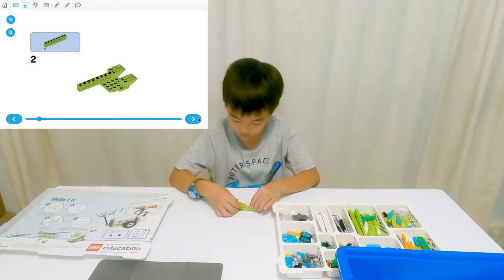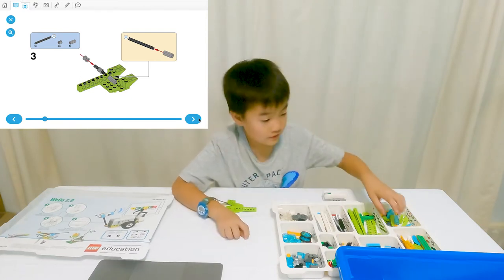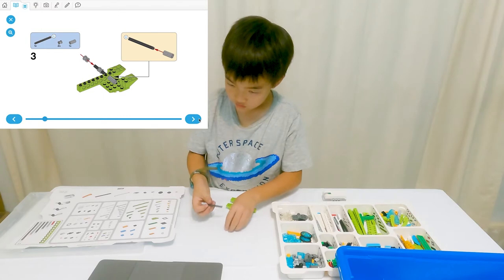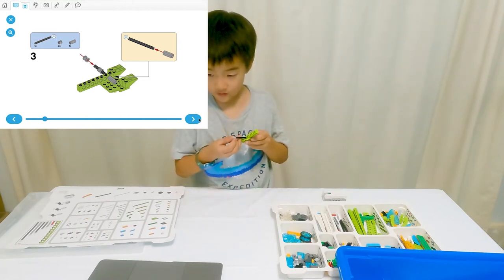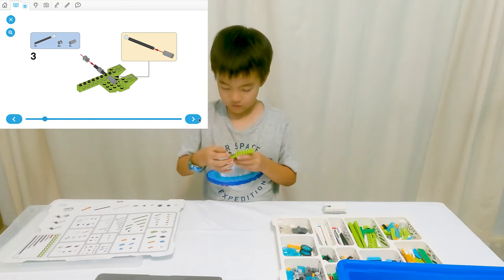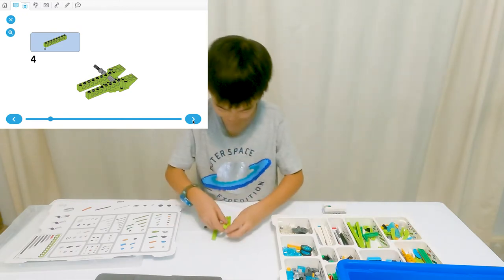Then we'll need one like this — put it onto the second one with the long one. Then we'll need one of this, the six one. Yep, we have to put this one here and then put it through the middle one, straight through but not too close. Then we'll need another — put it a little close, very near — then put another same on the other side.